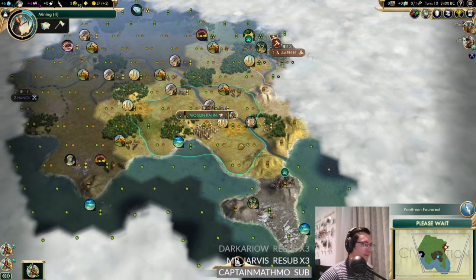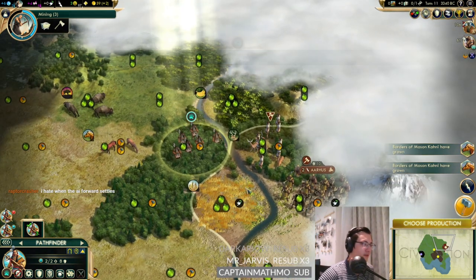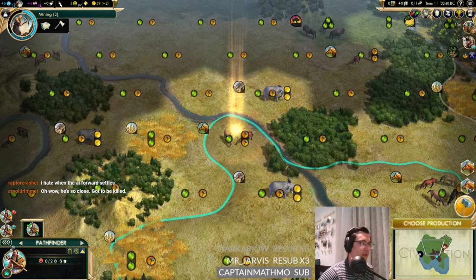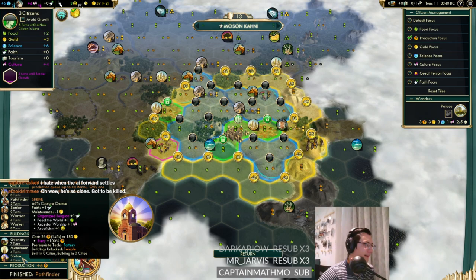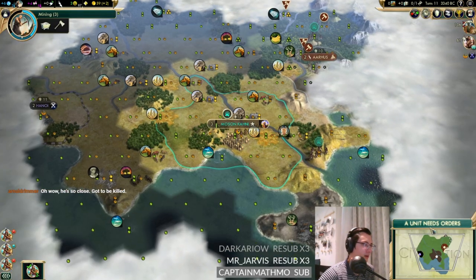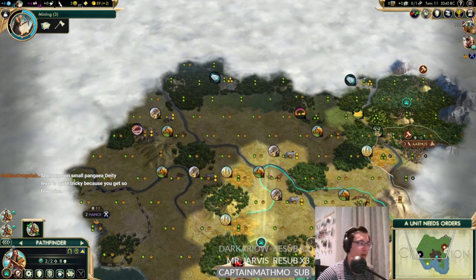We need a worker and we need to remember to steal one. This extra pathfinder isn't really going to prove very useful. We'll take a couple of shots trying to steal a Denmark worker and get out. Should we take a shrine? I'd quite like a worker, especially if we're doing war - a shrine is hard to miss though. Let's go this way to try and steal a worker anyway.